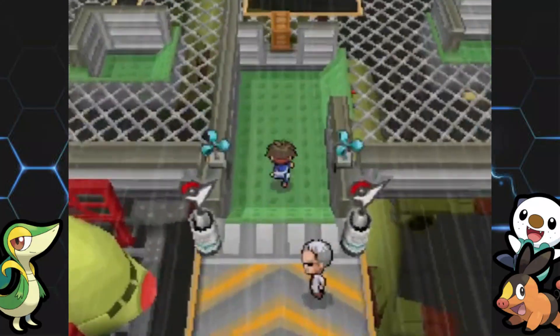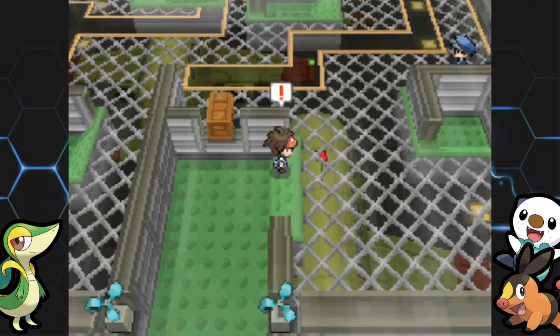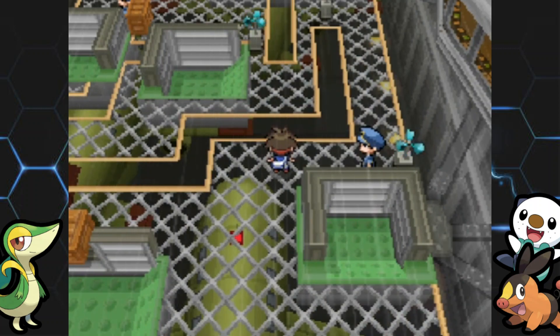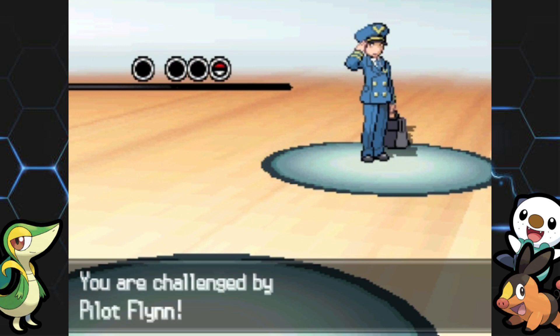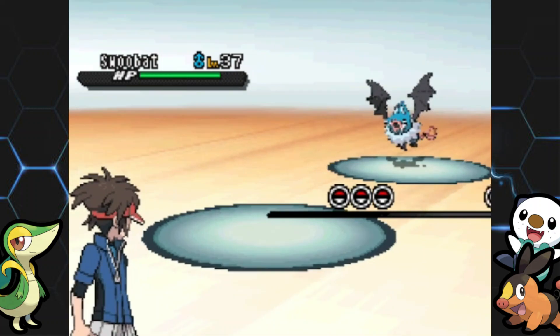Basically, there are those ginormous fans in the back, and every couple of seconds they're going to blow a huge gust of wind. If you're not on these little green spots or up against a wall, you are going to get blown back towards the beginning. So you're sort of trying to work your way from green space to green space.